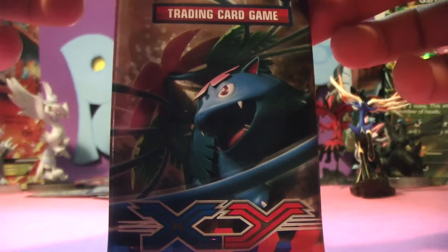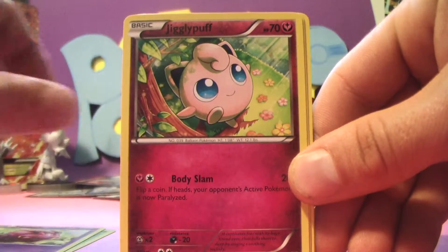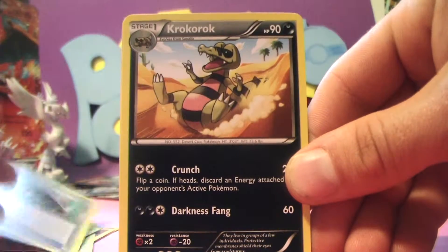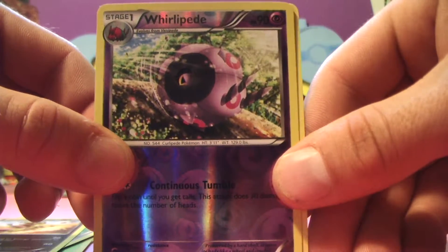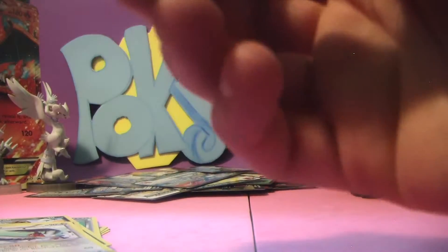Alright, our very last booster pack of the video. I really hope we get something good in here. Please let it be something good. Put our bonus card off to the side. We have a Weedle, a Venipede, a Jigglypuff, a Ladyba, a Sandile, a Red Card, Roller Skates, a Croagunk. The Reverse Holo is a Whirlipede — pretty cool. And finally, our very last card of the pack and the video is a Non-Holo Swellow.